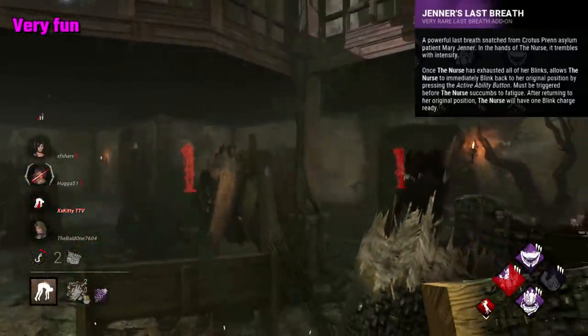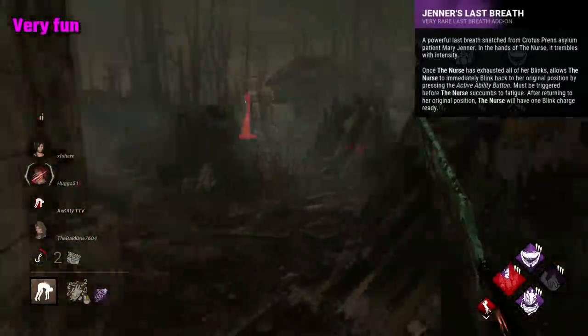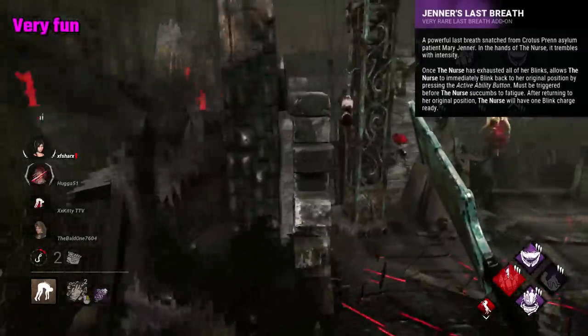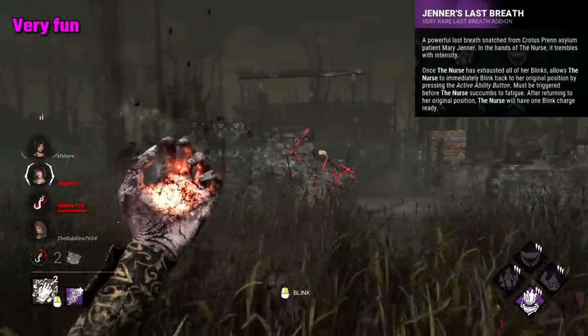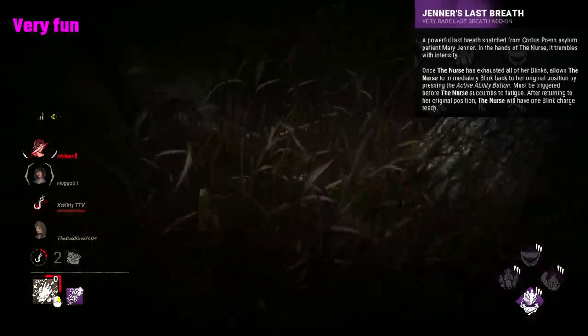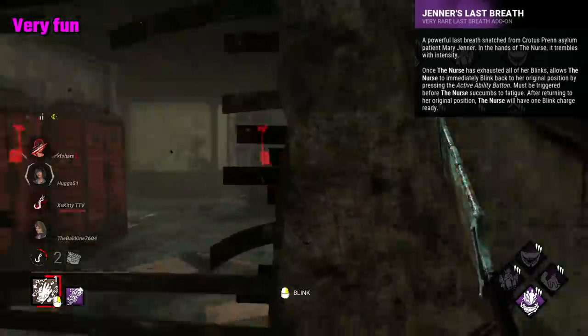Jenna's Last Breath is an odd but interesting add-on for Nurse, and allows her to reverse her blinks. Once you've used all your blinks, you can undo those blinks and return back to where you started, and further receive an additional blink charge. It's quite a fun way to play her, and does definitely catch survivors off guard. The main issue is just getting it to work, as ideally you need survivors to double back into you, or the location of where you began. It can work, but definitely a little tricky.